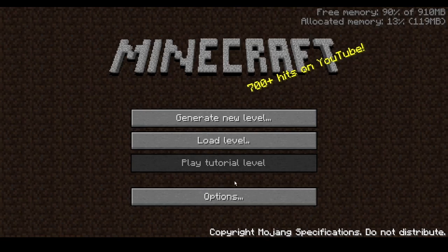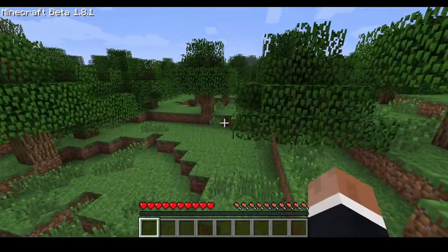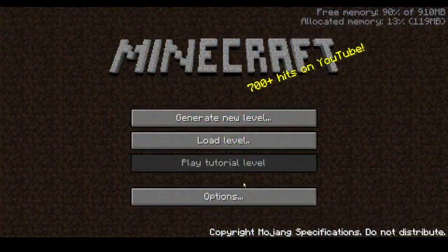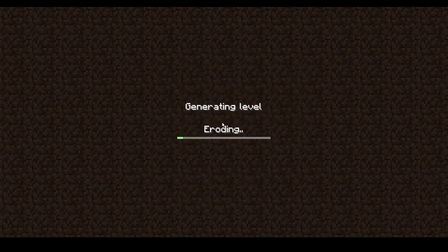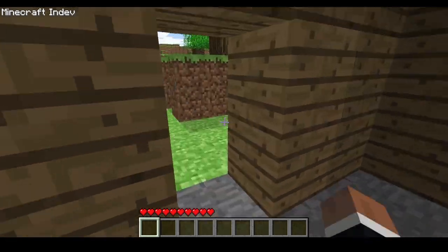Sprinting in Minecraft wasn't added until beta 1.8, but there was a way to walk faster. So we have to go back to Minecraft in-dev, generate a new level that is inland, create, and we spawn into the little in-dev house.